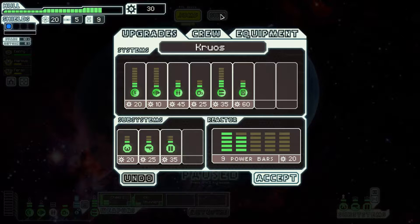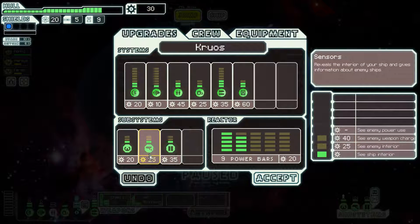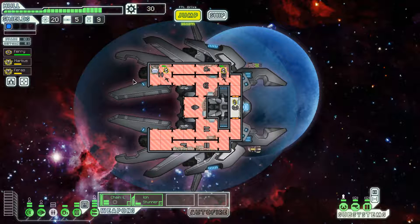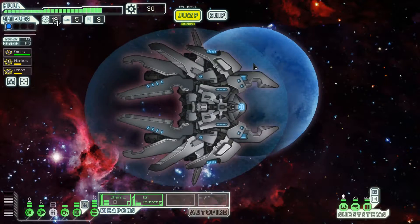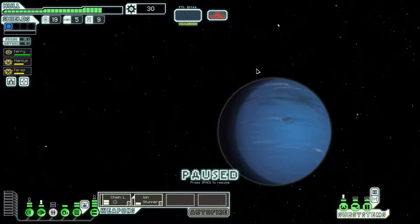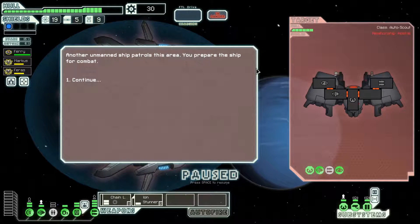It would probably be beneficial to get second level sensors so we can see what's happening on board enemy ships. I would also like to get a second bar of shields - maybe not as soon as possible, but pretty quickly. We're not really killing enemy ships very fast, so some additional defense against lasers would be nice.